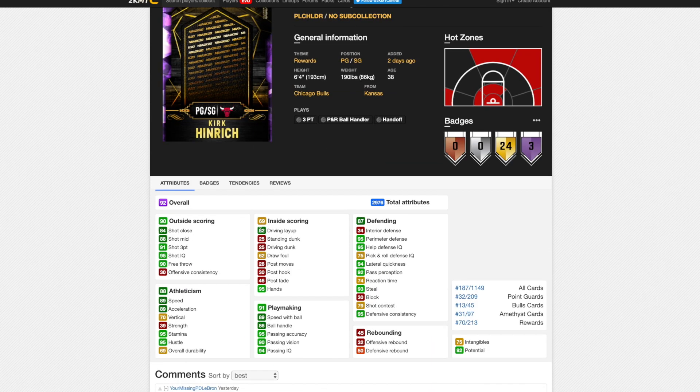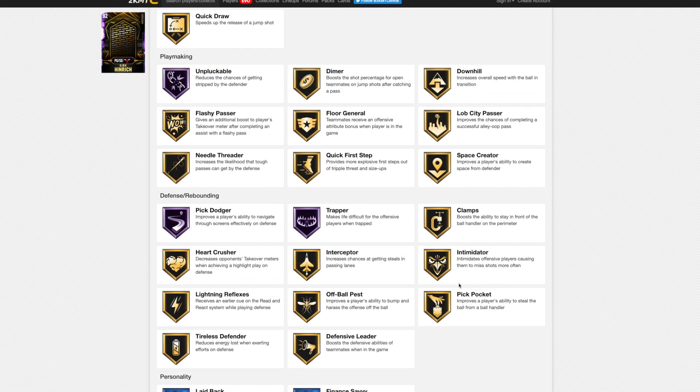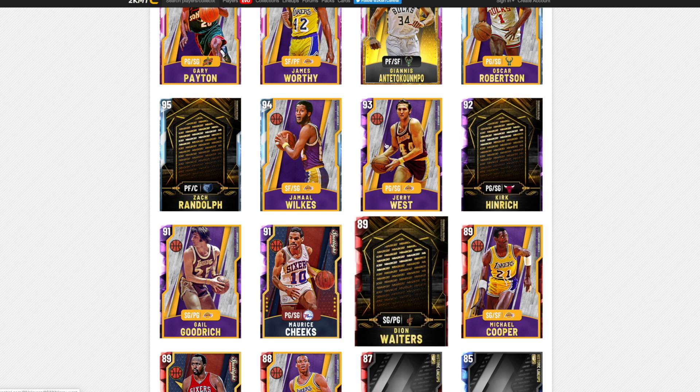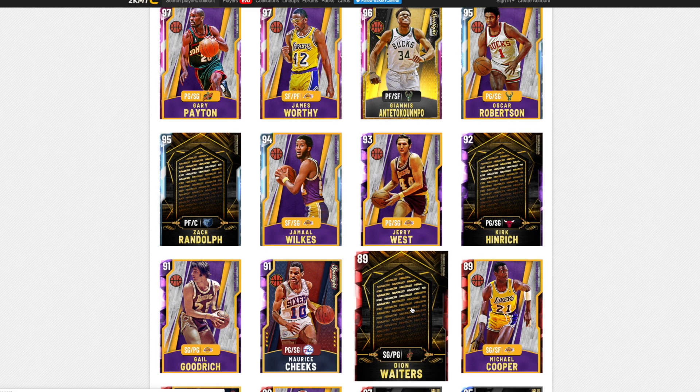Kirk Heinrich is also from Triple Threat Offline. 91 three-point shot, 88 shot mid, 89 speed and acceleration with the ball. He's not going to be dunking at all. He's got 95 perimeter defense and 94 lateral quickness, which is insane. He's got unblockable Hall of Fame, pick dodger, trapper, gold clamps, gold intimidator, gold defensive leader, quick first step, quick draw, catch and shoot, corner specialist, and screen machine. If he had range extender he'd be perfect as a shooter. He's 6'4", so he's going to be a way better Jason Kidd. He's better than Jerry West. He can't dunk, which is a bit of a problem, but he's not a bad card in the slightest - and for free, he's great.